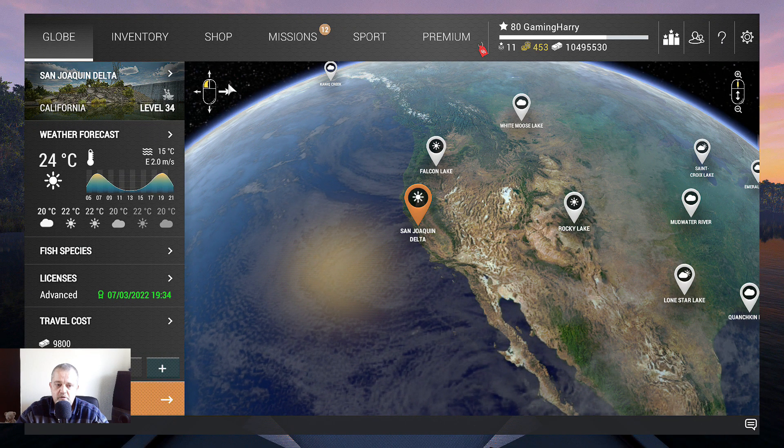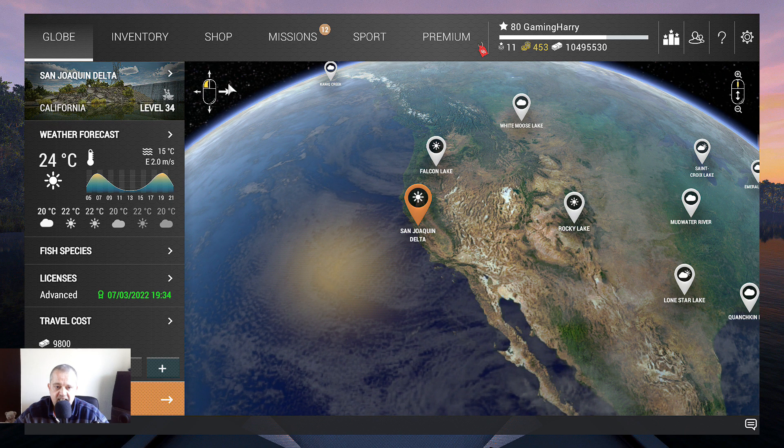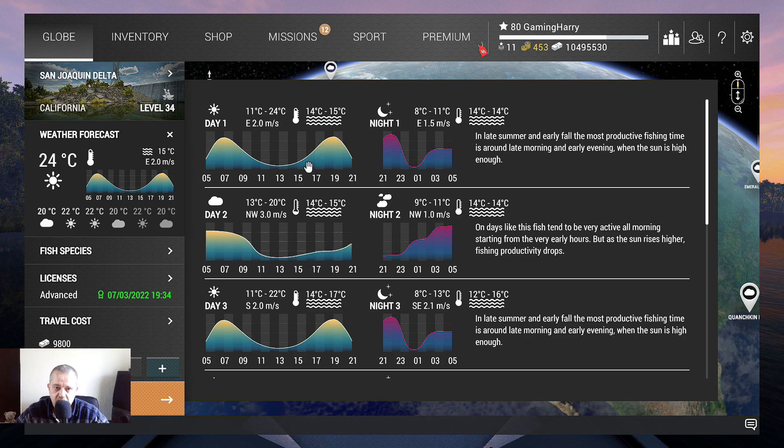Hello guys and girls, welcome to another Fishing Planet video. In this video we go to San Shaquin Delta and I want to show you how to catch the common carp — young common, trophy, and unique. I've been fishing there for about 10 in-game days and I fished the peaks. It doesn't matter if you fish during the day or during the night in the peaks — you will be able to catch trophies and uniques.